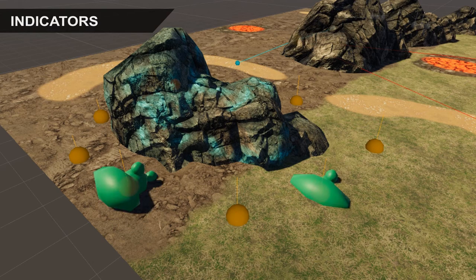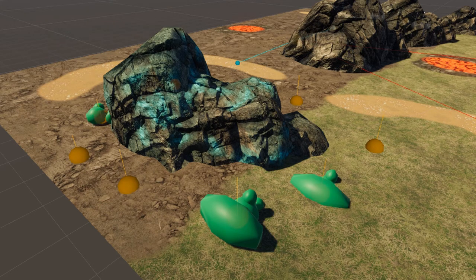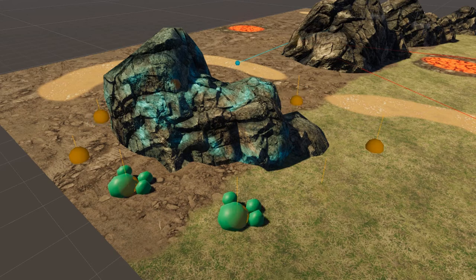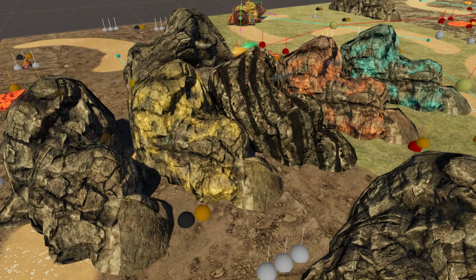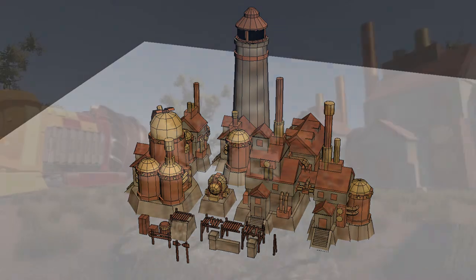To ensure a player can easily locate the resources, we added so-called resource indicators. Those represent a place where materials can spawn. Each material type will have its own indicator. Ore deposits have large boulders of similar color as the ore, while tech parts and scrap metals spawn in proximity of mechanical buildings.